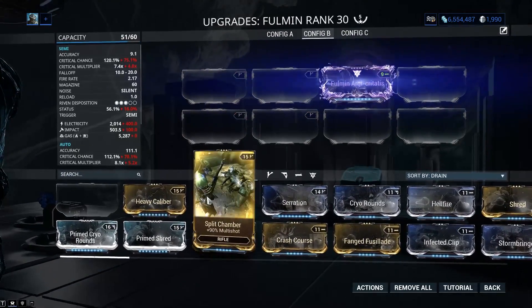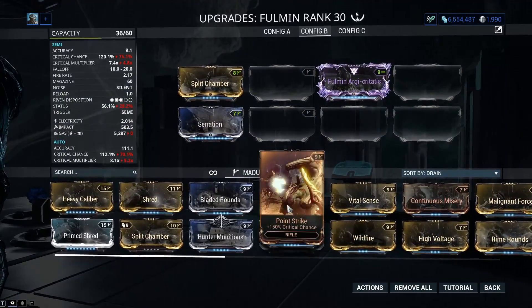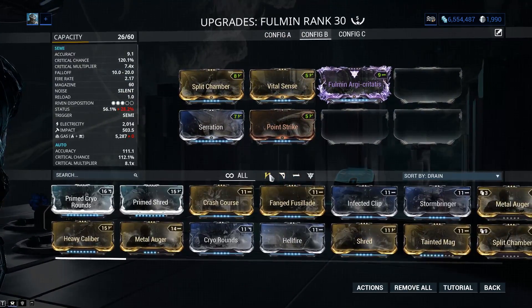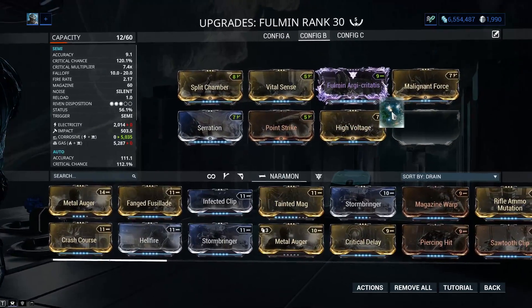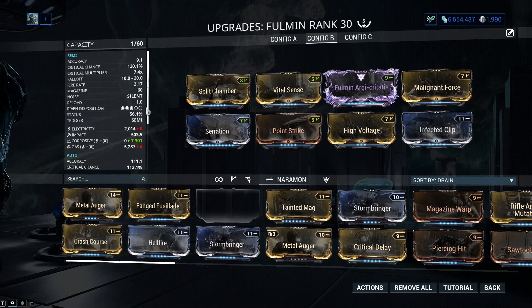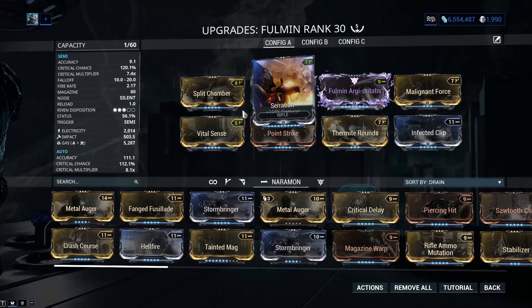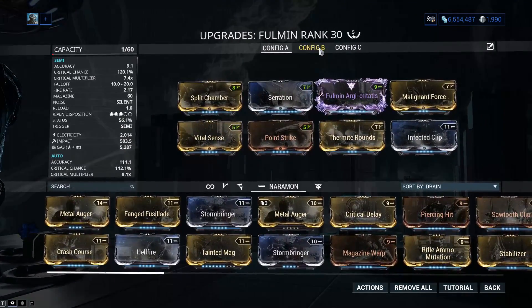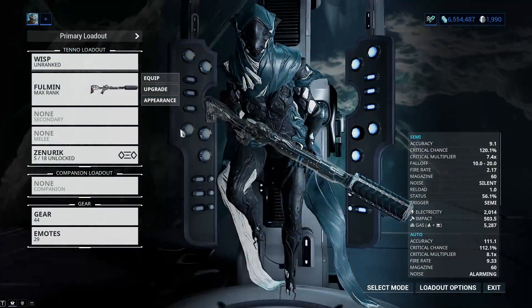Let's assemble a build real quick. We're gonna crank up the crits — I don't care about diminishing returns or the hyper-optimized best possible build. We got a corrosive build here, we're gonna crank up the fire rate so we can strip armor a little faster. The main two builds we're probably gonna try are a hunter viral build and the gas build. Let's start with gas, then corrosive, then hunter viral.